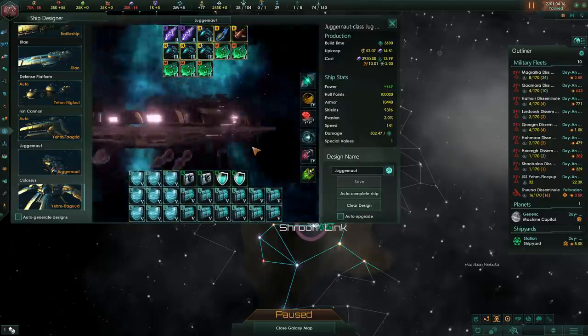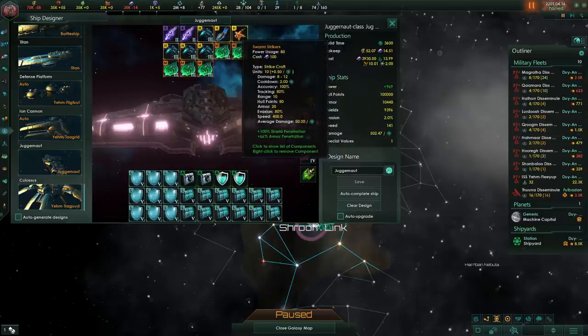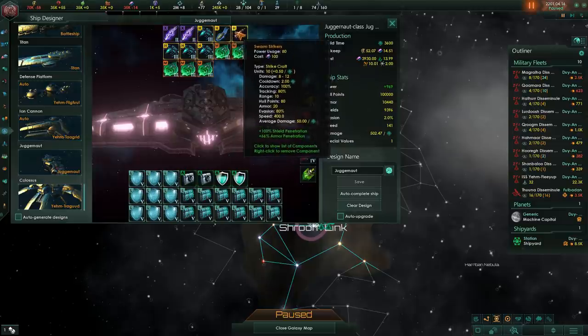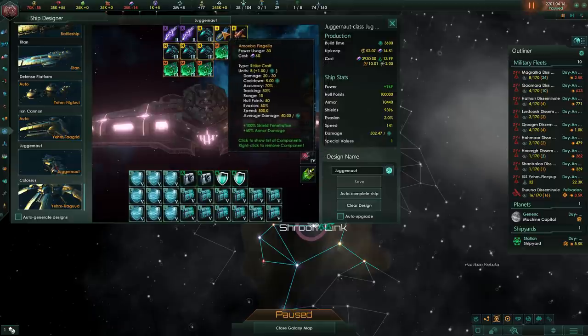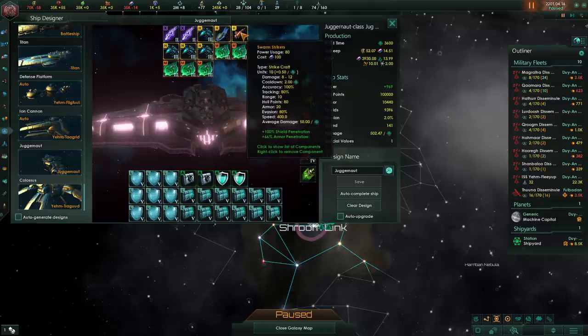While on the subject of big carriers, two modules have been buffed significantly in 2.6.3: Amoeba Flagella and Swarm Strikers. They've been buffed pretty substantially but are still quite bad. Amoeba Flagella are worse than tier 2 strike craft, and Swarm Strikers are decent but really, really late game. By that point, when everyone is running around with battleships, strikers are virtually obsolete.